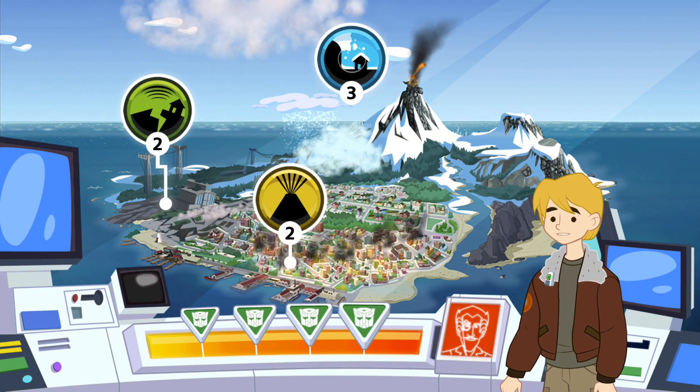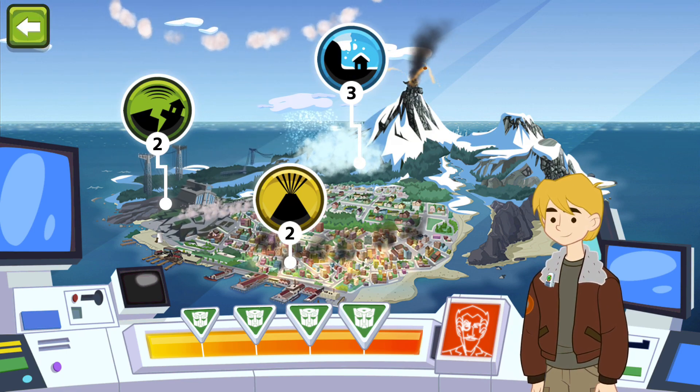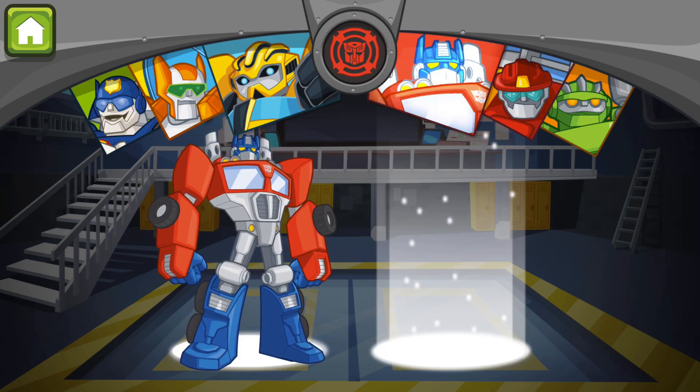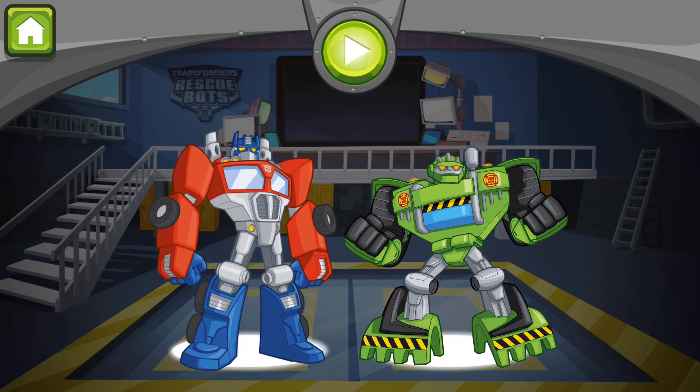Whoa! Disasters have broken out all over the island! We need the team to roll to the lava in the city! Choose two bots to complete the mission. If you want to remove a bot from the team — Boulder! We've got everyone we need for this mission! Press play to go!